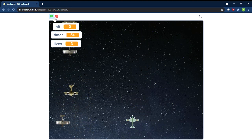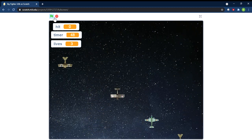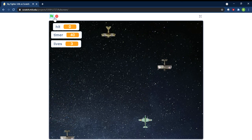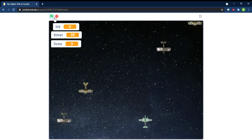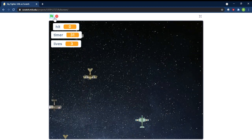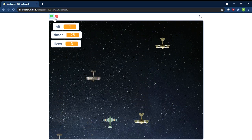When you press space you can shoot, and as you just saw it also kills your enemies. We want to show people how the lives system works — the hits and the lives. That's what happens when the plane crashes into you.